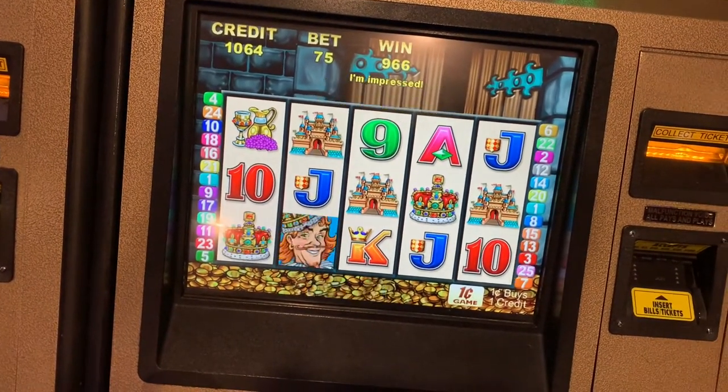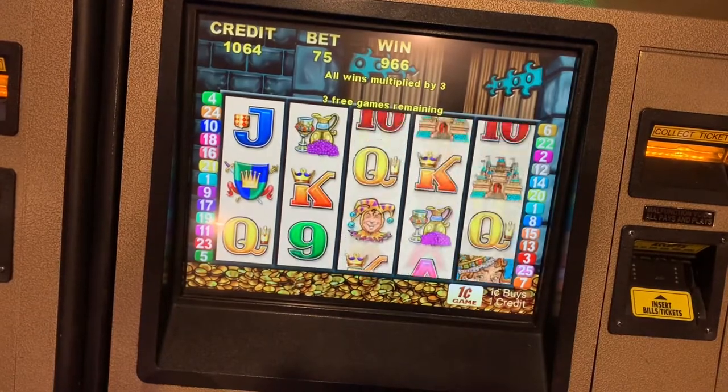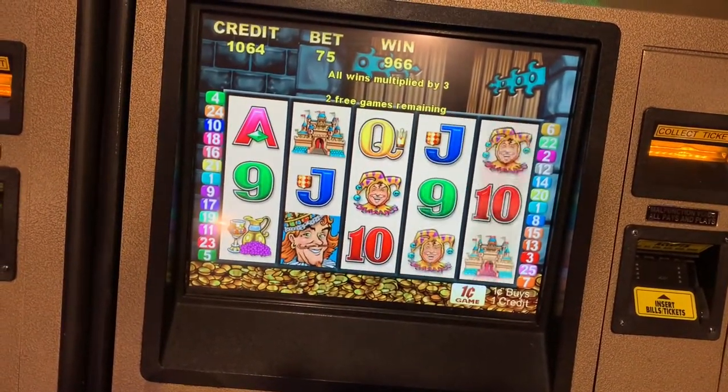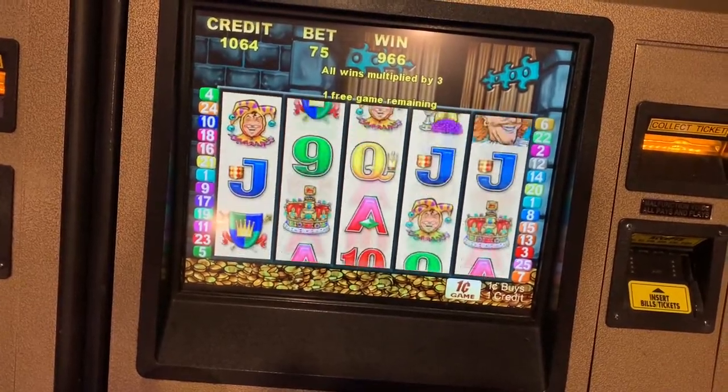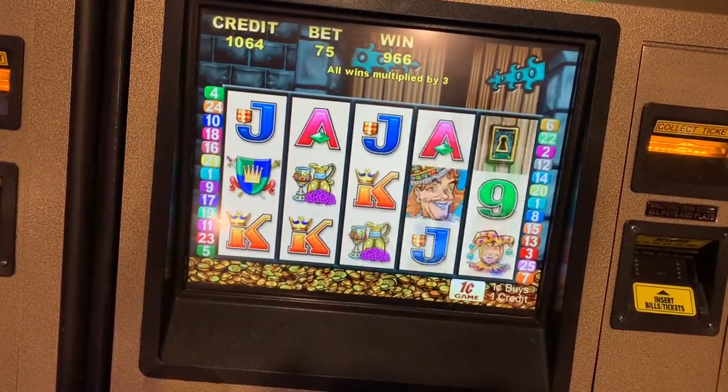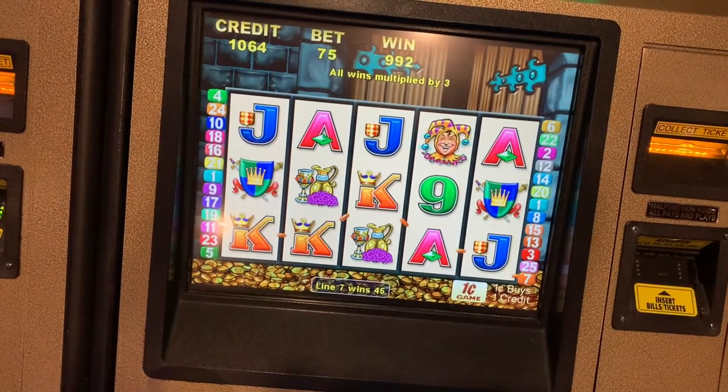Nothing's really lining up for us. $9 so far, three spins to go. There's nothing there. King, go? No. Last spin is coming up — give me some kings. Oh no. The king kept his gold.